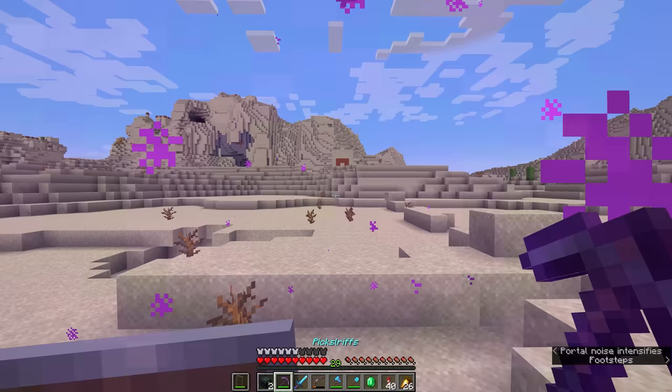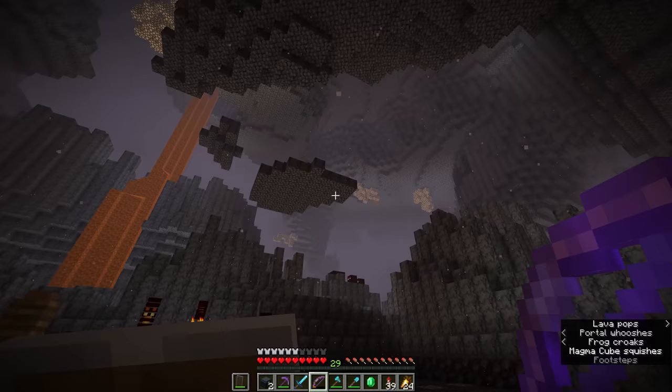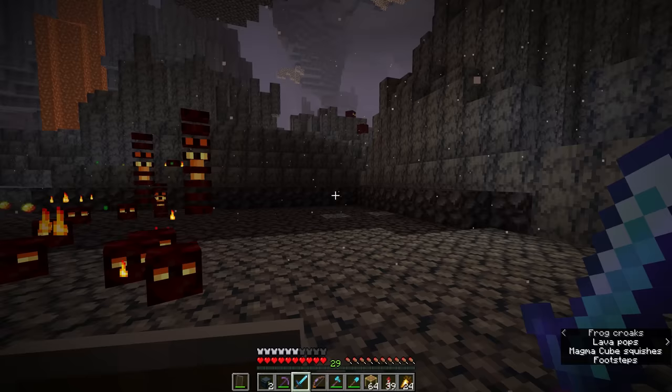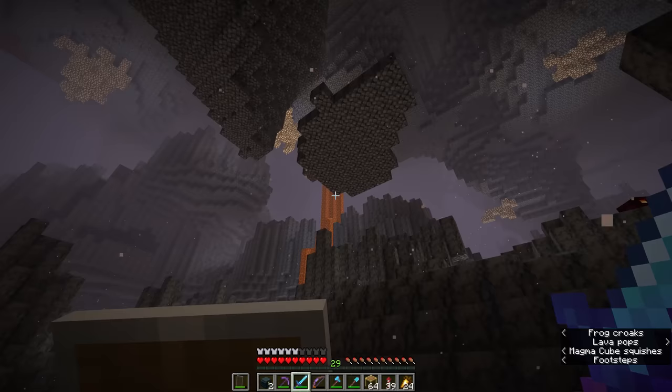Let us consider that the overworld is perhaps not the only dimension where the haste effect could be useful. The nether portal that leads directly to our base is right here in a basalt delta, and basalt is a stone-type block that takes a little while to mine out by hand. Both basalt and blackstone can be instamined with different tiers of the haste effect — basalt can be mined out using haste 1, and blackstone can be mined out with haste 2. So if we set up a haste 2 beacon in here, we could clear this area as quickly as we cleared out that area in the cave layers of the overworld. The major problem becomes: how are we going to get a beacon beam that goes all the way to the sky, considering that the nether is a cavern?